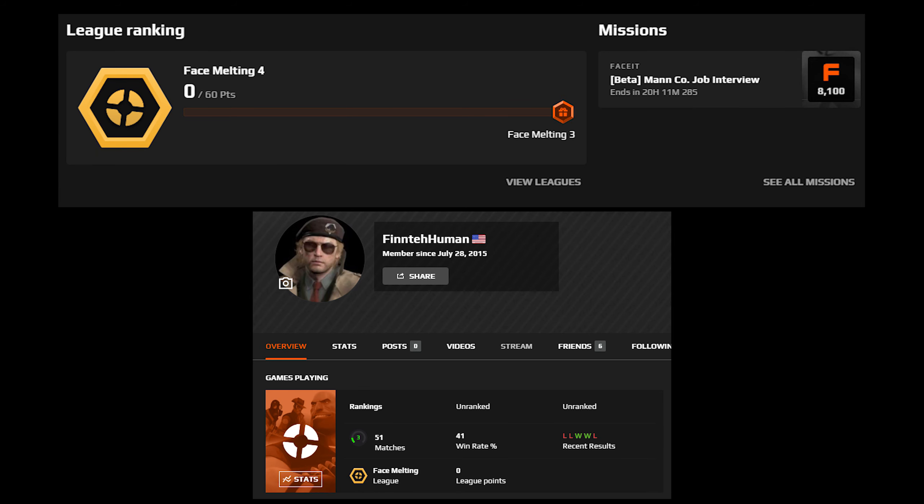Faceit doesn't offer much in terms of maps — I think they don't have enough servers for it — but with the amount of maps they offer, it seems like a really good map rotation. The small map pool consists of Upward, Badwater, Pier, Borino, Barn Blitz, Harvest Final, Sunshine, Viaduct, and Dust Bowl.